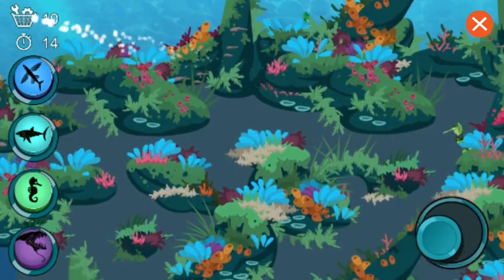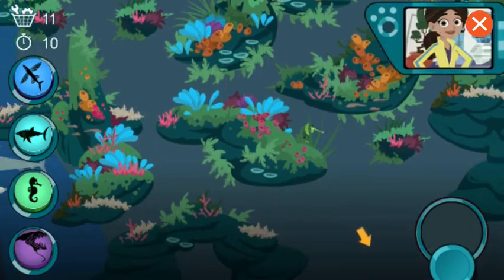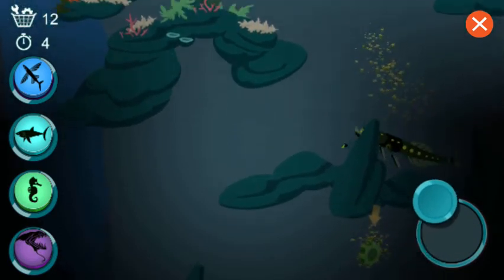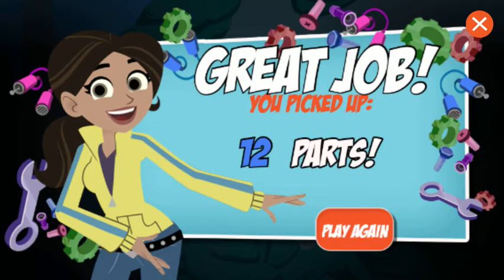Seahorses can change color to hide from predators. Only 10 seconds. Activate dragonfish power. A dragonfish. Time's up. Great job! Keep on the lookout for the new power suits I can make with these parts. See you on the creature trail. Bye, gang!